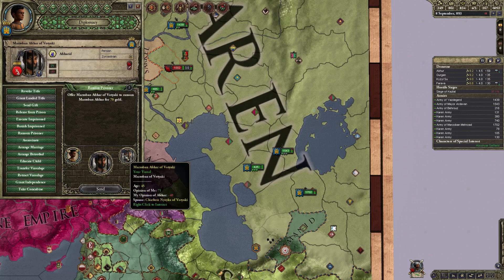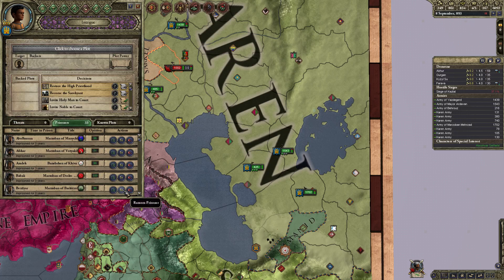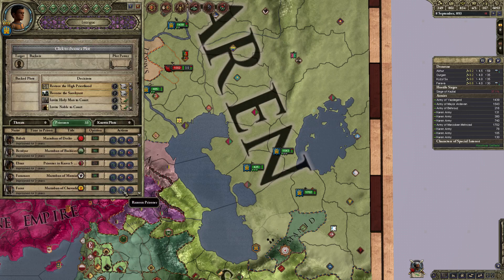So the pattern is: left click, CB, left click, CB — repeat for each prisoner. Once you're done with the first five prisoners, you then roll the mouse wheel down, left click, CB, roll down, CB, and continue through the list.